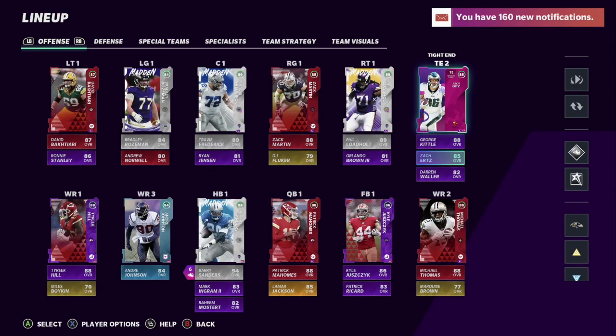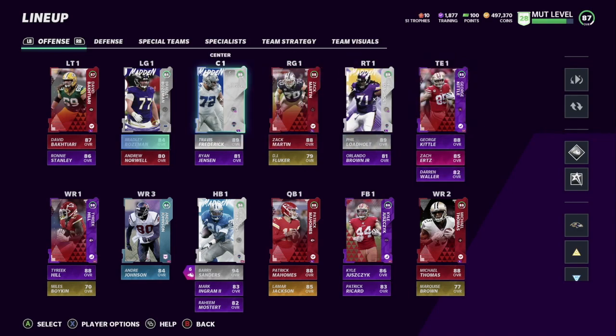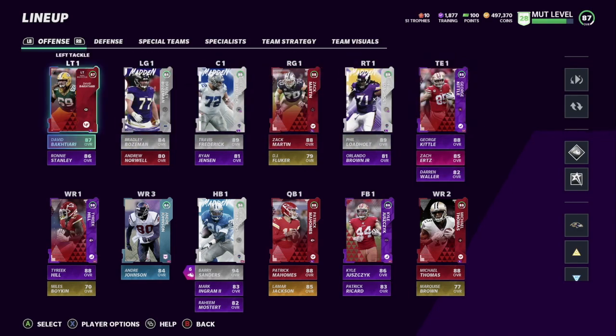We also have Zach Ertz — we got him from the rivals. Darren Waller, we did get him. I was kind of late on getting him. In fact, I got him on my Ravens squad now. If you guys didn't see that video, make sure you check it out.